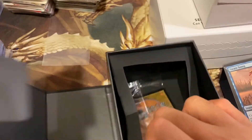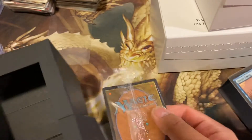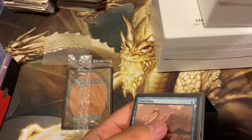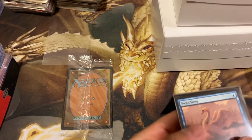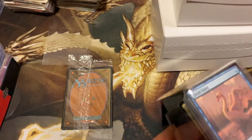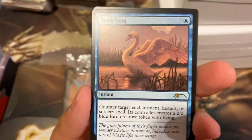I've learned my lesson from several of these Secret Lairs - just going to make sure I pull them out this way if there's a little piece of glue stuck to it. Carefully yank it out, it sticks to my play mat. So this one is called Ornithological Studies - that's birds, right? The study of birds. I have no idea, but I'm thinking since there's a swan in here it's a study of birds. Swan Song - counter target enchantment, instant, or sorcery spell.